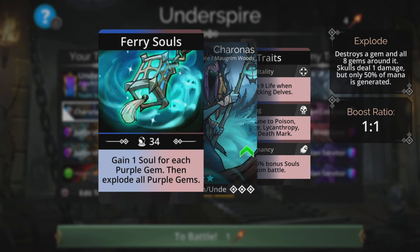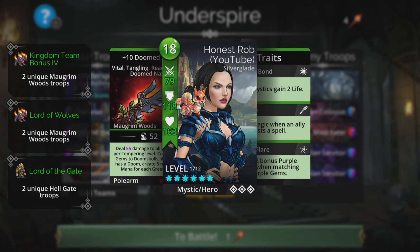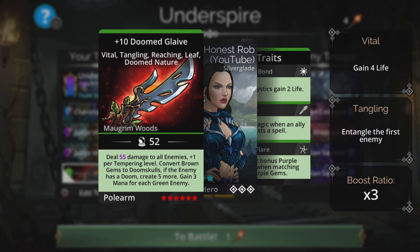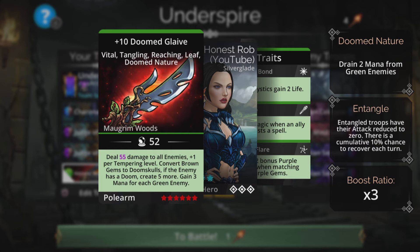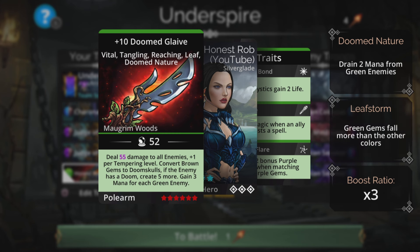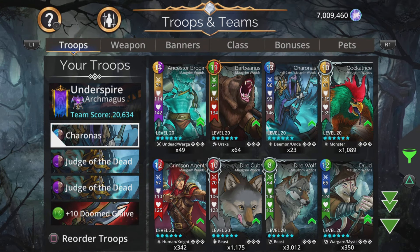Failing that we can charge Sharonis up and explode stuff. We'll have a 50-star mana with this as well. For our weapon we can use the Doomed Glaive - really cool, does damage to all enemies plus one per tempering level, it's in the Soul Forge right now, and also converts brown to doom skulls, very nice. It starts to leave storm when you cast it, which can be really handy to get it cast again nice and quick - that's if our Judge of the Dead hasn't sorted everybody out by then.